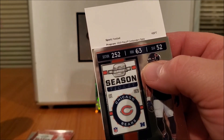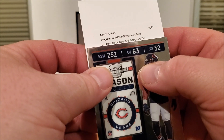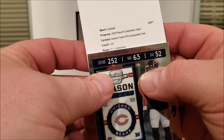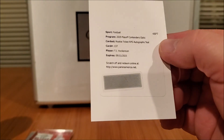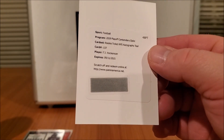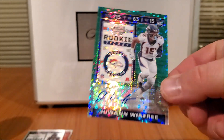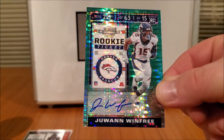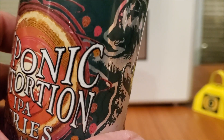Playoff Contenders Optic rookie ticket RSP — RSP autographs teal. But this Jawan Winfrey is sick looking; look at that thing. That's pretty badass. Rip day, not too bad. BC Breakers out — thanks for watching, cheers!